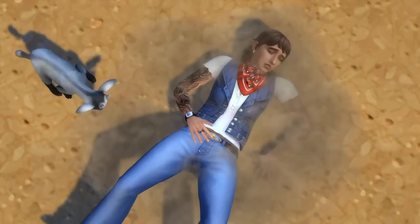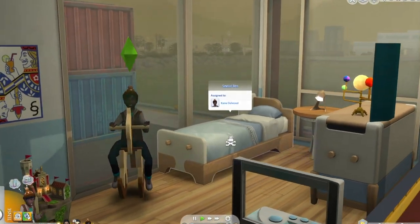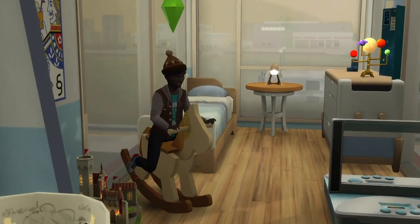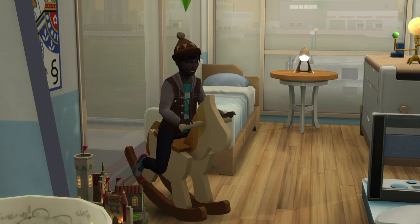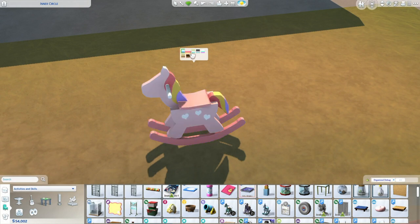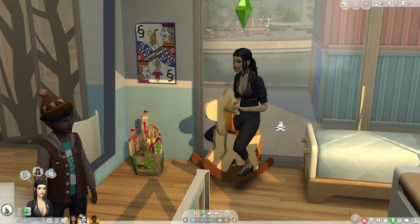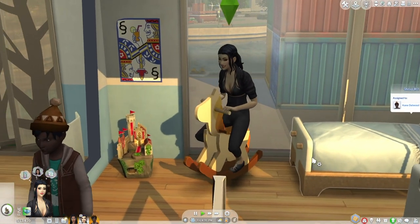We'll start things off on a pretty cute note, which is the Rocking Horse by Panda Sama. Funny enough, this happens to be the first mod that Panda Sama ever made, and since then it has been updated to be even better. Sims of all ages, except for infants, can ride on this. I was hoping there would be a Rocking Horse officially included in Horse Ranch, but looks like that's not going to happen going off of the Build Buy list.